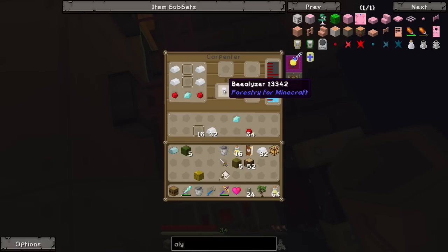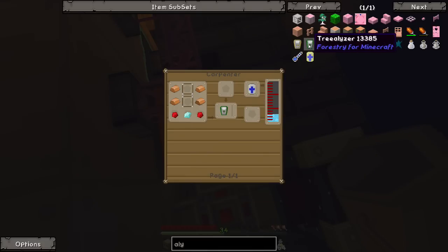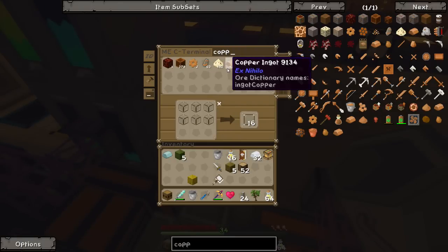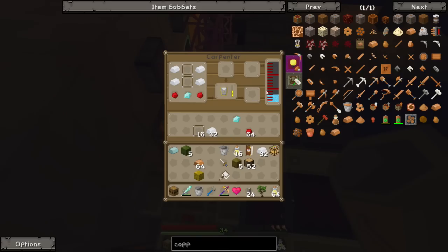Oh, there it is - okay, it is pretty much fine. We're almost there. What does the Treelizer need? The same stuff, but just copper instead. Easy - copper, done. So as soon as this finishes, we can just replace the tin with copper. We are going to need another diamond.